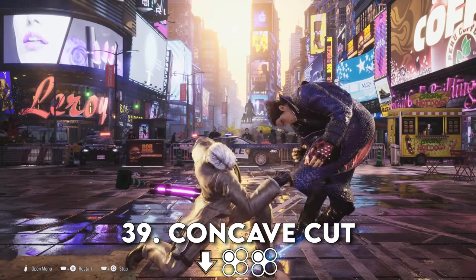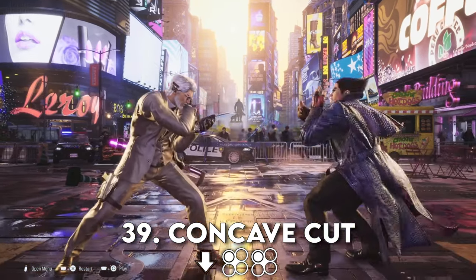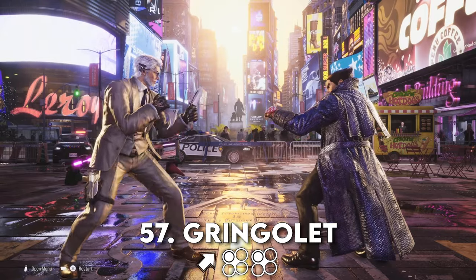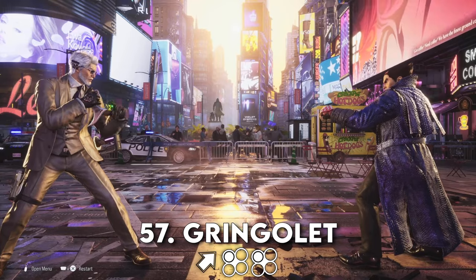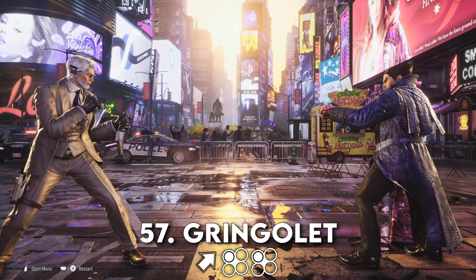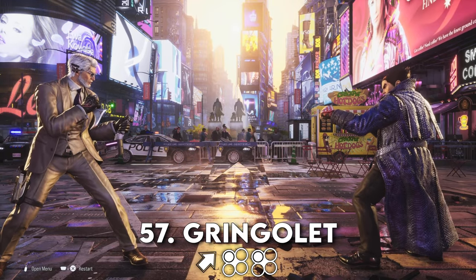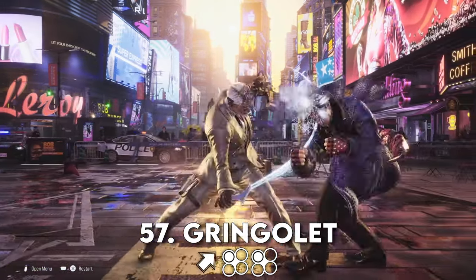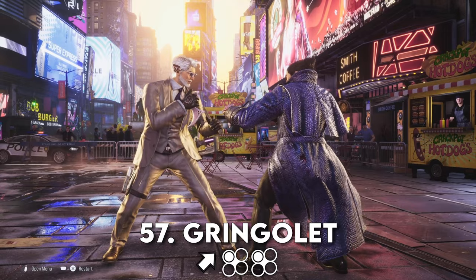Let's explore this guaranteed hit thing a little more with Gaugale, up forward 1-1. This attack string can act like a key to open doors to Victor's offense. Some strings in Tekken won't all be guaranteed to land — this is not the case with Gaugale.